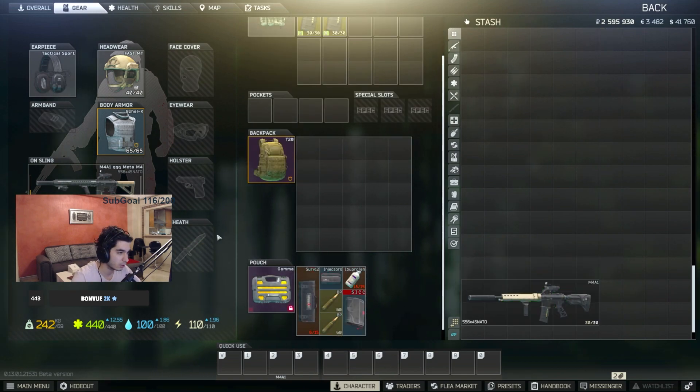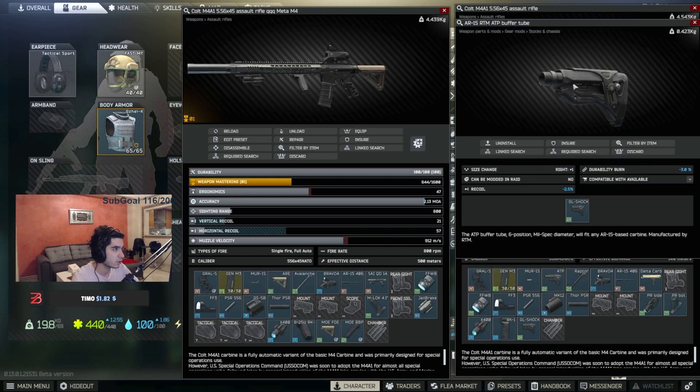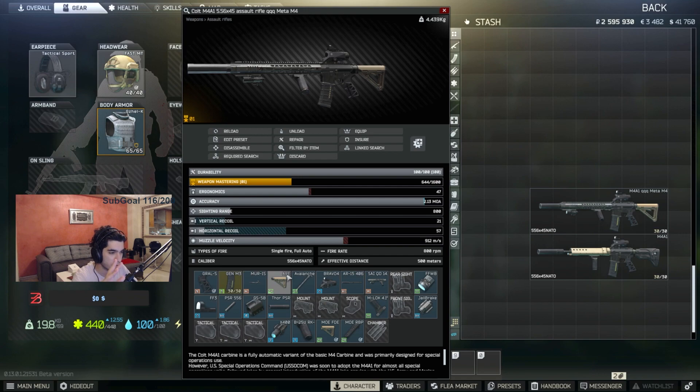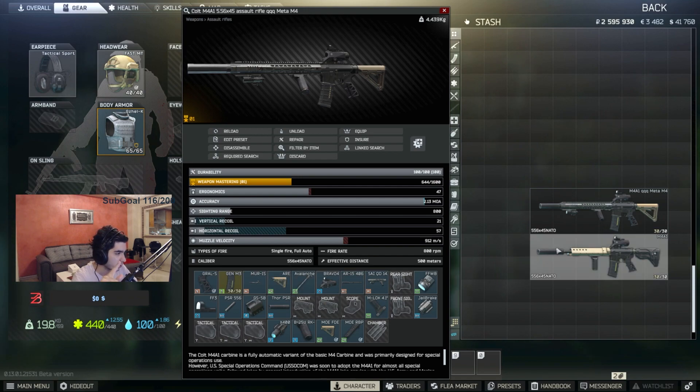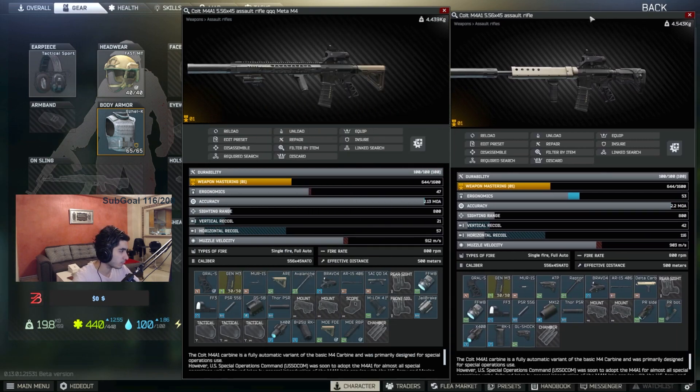I'm going to tell you real quick why I'm not using the MOE stock like on the first one. I was actually not able to buy the advanced buffer tube, MOE stock, and MOE rubber butt pad from traders. So to make this M4 cheaper, instead of buying it on the flea market — where it's not always available — I decided to use this stock. If you add the advanced buffer tube with MOE stock and rubber butt pad, this M4 could be even better.